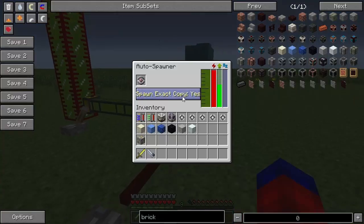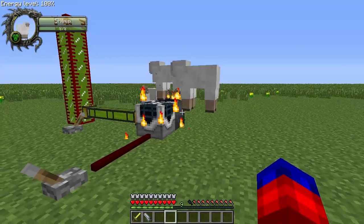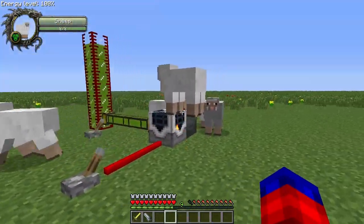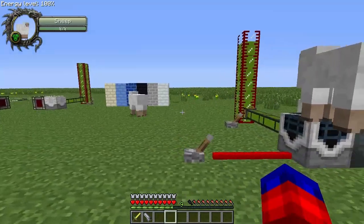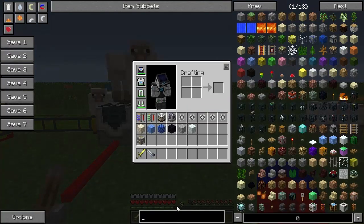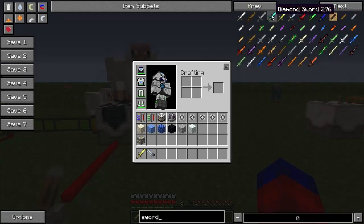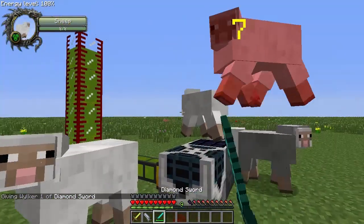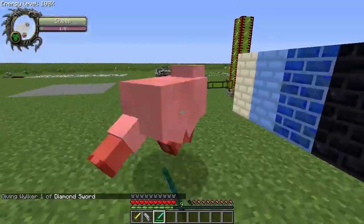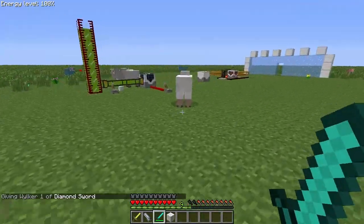But if I come in here and I switch this to No — Do Not Spawn Exact Copies — you'll notice I get regular old white sheep. Pretty simple, but a neat little change that allows you to customize how mobs come out of there. And I just realized that I should have done that part last, because what I don't want is 100 annoying sheep for the rest of this whole video.